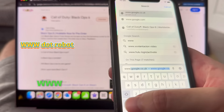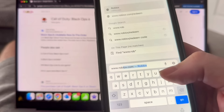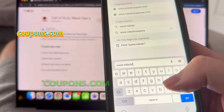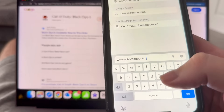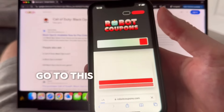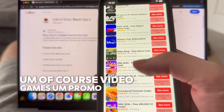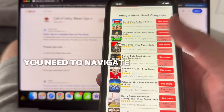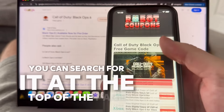You've got to go to the following website: www.robotcoupons.com. Robot Coupons — go to this site. This is basically a codes website and they have tons of codes for mobile games and video games, promo codes, things like that. You need to navigate your way to the Call of Duty Black Ops 6 page; you can search for it at the top of the page or just scroll down and find it.